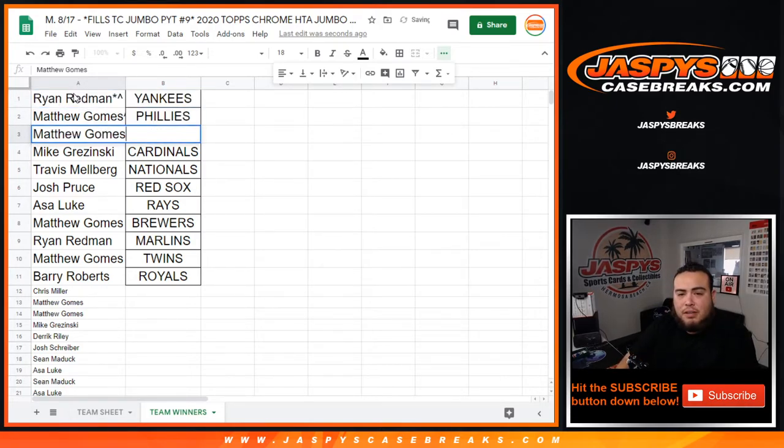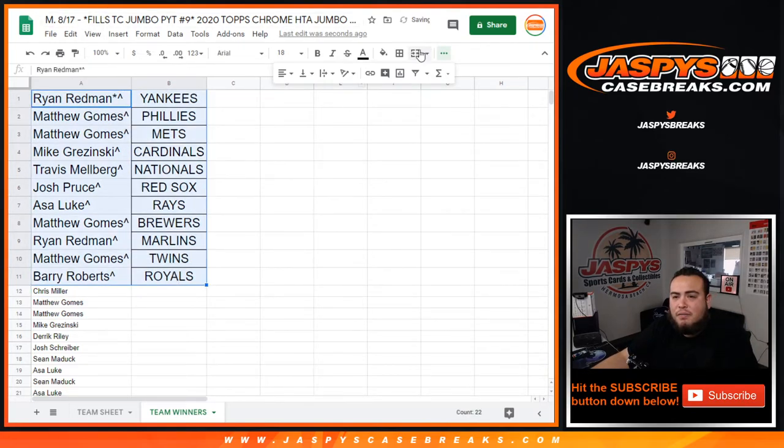Matthew, you just won the Phillies and the Mets. Mike, you got the Cardinals. Travis with the Nationals. Josh Cruz, you have the Red Sox. Asa with the Rays. Matthew, you got the Brewers. Ryan with the Marlins. Matthew with the Twins. And Barry, you have the Royals. So there you go guys, you're now in the break itself. Coming up next is Jumbo pick-your-team number 9.